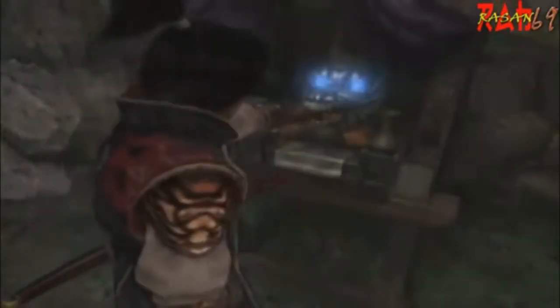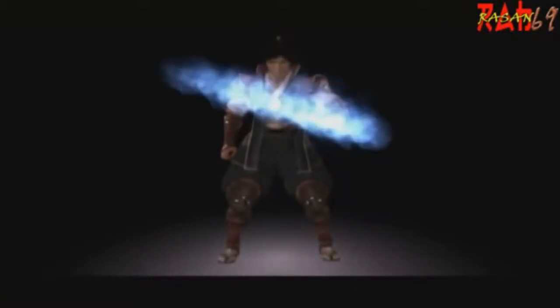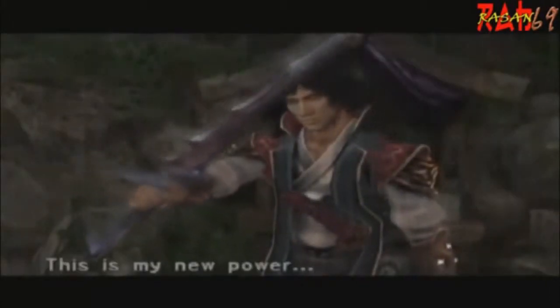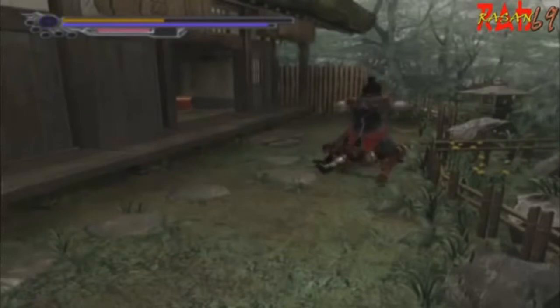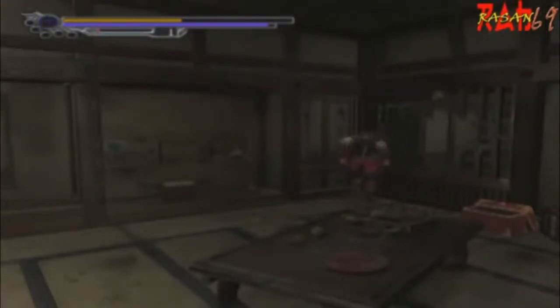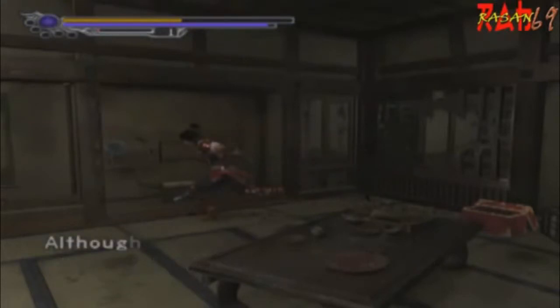In Onimusha 2, the first powered-up weapon you get is a lightning katana called Bariato, which is a pretty cool sword, and it's also my favorite weapon in the game, period. Of all the other weapons — which include an ice spear, earth hammer, and a naginata that's wind elemental — this one has the best balance, with good range, speed, and power.